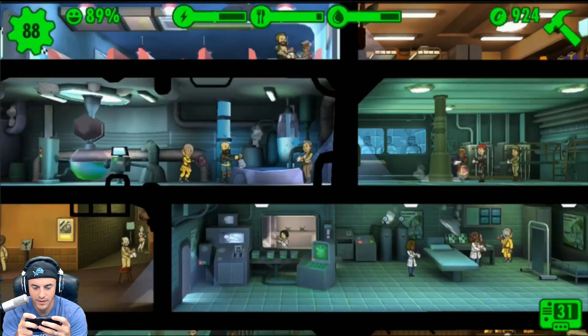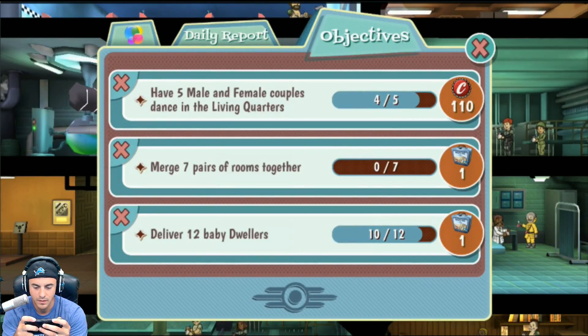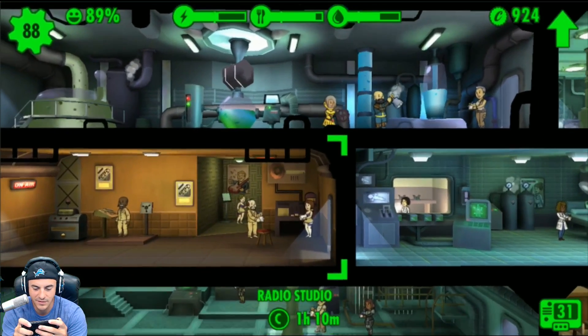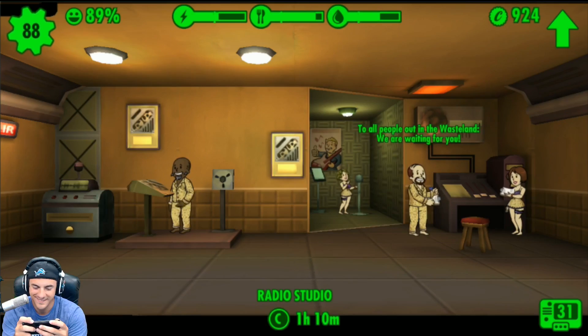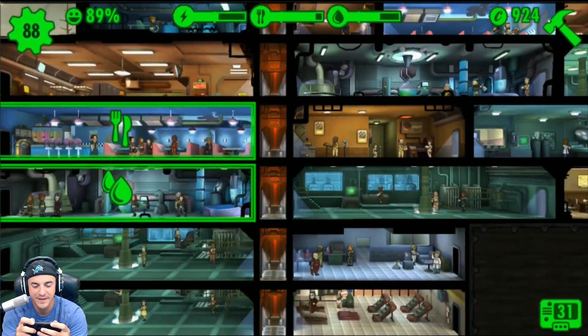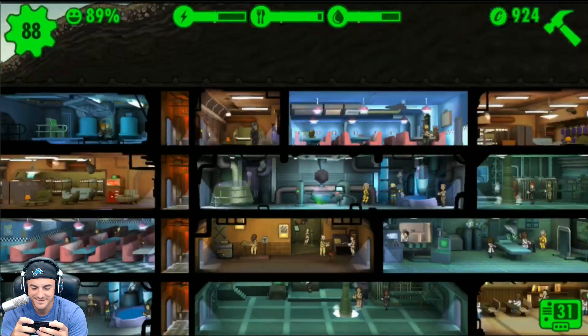Let's check our missions. Deliver 12 babies — I don't know if we want to mate anymore. What the heck is going on in here? This is probably the best job in all the wasteland — you just hang out in a radio room in your pajamas with scantily clad individuals.